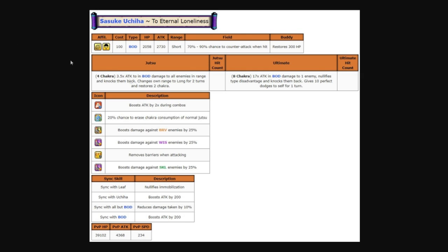If you look at the sync skills down here — Sync with Body gives you a 200 attack boost, and Sync with Uchiha gives you a 200 attack boost. I was rocking three Sasukes. In PVP everything is doubled, so I get a 400 attack boost from each, meaning 800 total. Sasuke ends up with around a 5,200 attack stat on PVP.